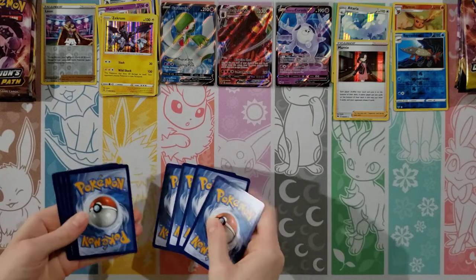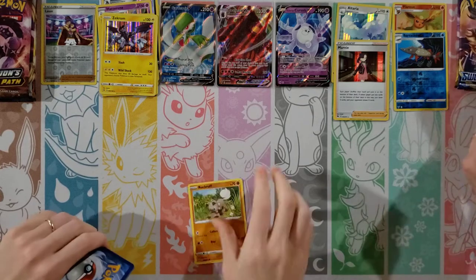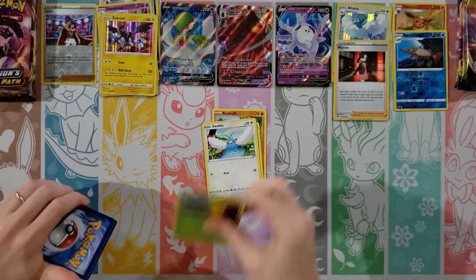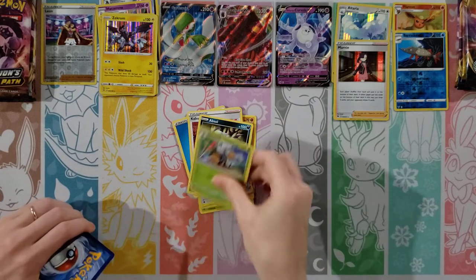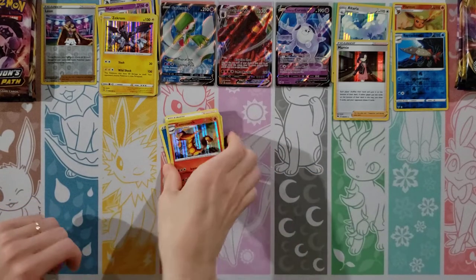Back to Champion's Path. Switching it up so we don't have too many in a row. Cards: Rockruff, Weedle, Swablu, Kakuna, Pokeball, Water Energy, Kabu, Absol, Beedrill. Reverse of a Vikavolt, and a Swords of Scorch.